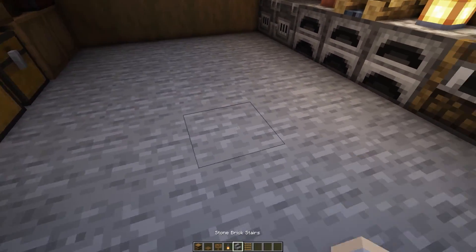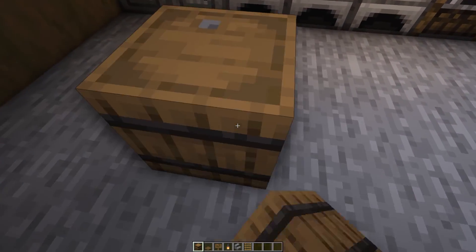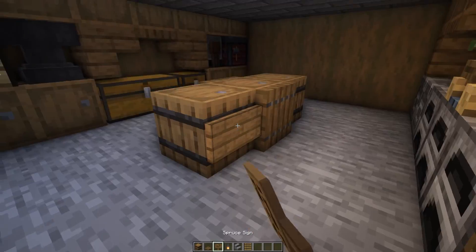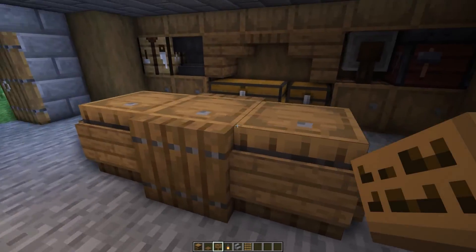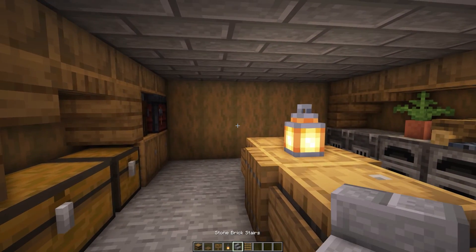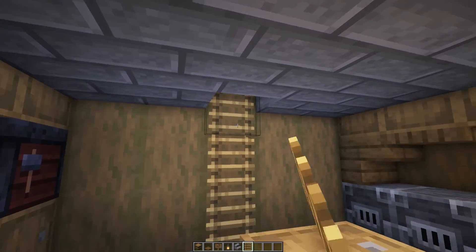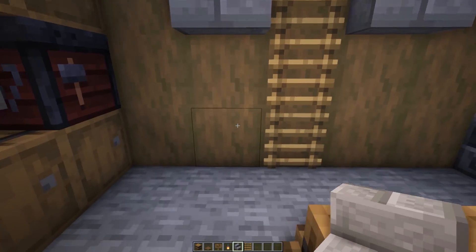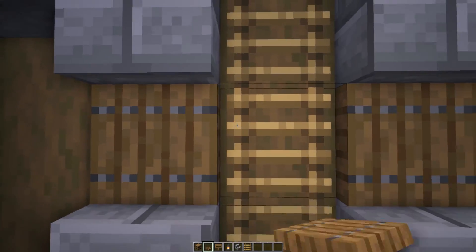Now let's add this little central island — grab three barrels and place them in line with the three furnaces just like this. Then on the middle on each side let's place in a trap door, and then cover the remaining exposed faces with spruce signs. On top of this place on a lantern. Now let's move on to the actual ladder to get up to the second floor: place in a couple of ladders, remove this slab and place on another ladder. We're also going to replace these two slabs with stone brick stairs, then place another two next to the start of the ladder and in these two gaps place in some spruce trap doors. And now that's the first floor completely finished.